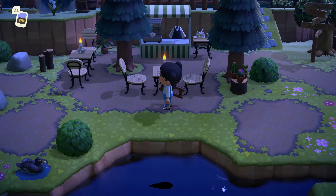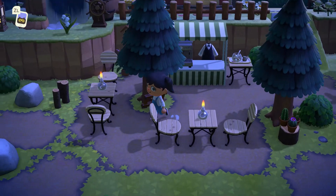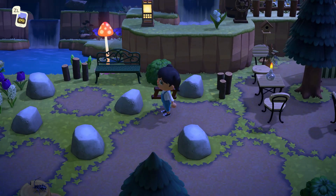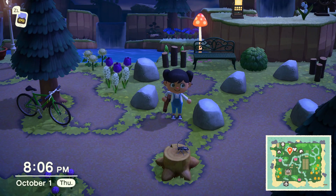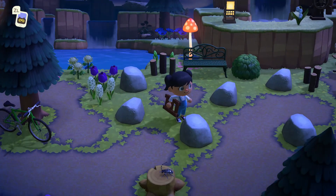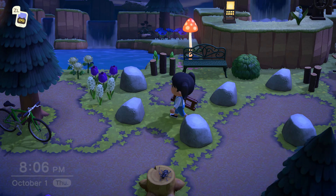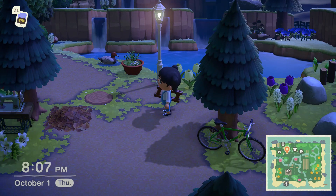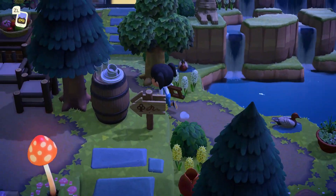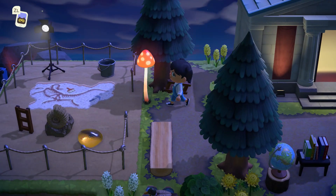Over here we got our little cafe — need some coffee, a little pick-me-up. Then I got an impromptu rock garden in a way. I had three rocks just randomly spawn here — these three — and then I was like, well let's try to get the other three. So I went through and placed little patterns on the ground and the rocks spawned here. Wasn't that hard actually, but my island's pretty full. Up this way we got the museum, Blathers hanging out, and a little dig site.